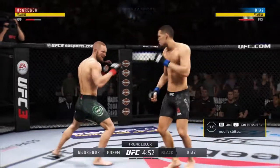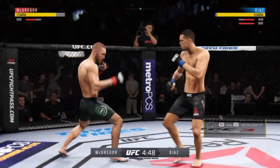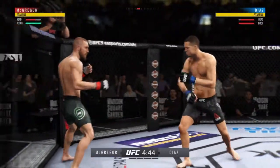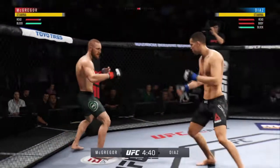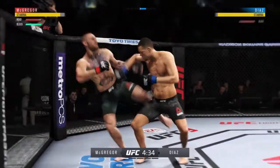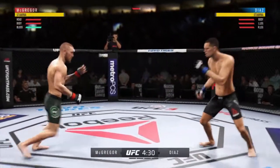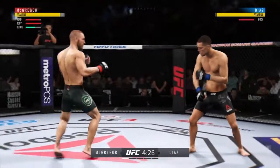Hard kick! Diaz gets caught with that punch. High level defense there — the hook shot is blocked by McGregor. Just misses there. Clocks the shot. Diaz gets touched by that leg kick attempt. Missed with that right there — they have started this fight off with a brawl.